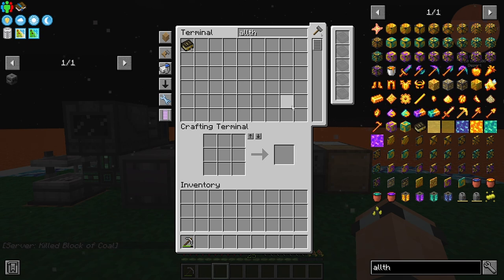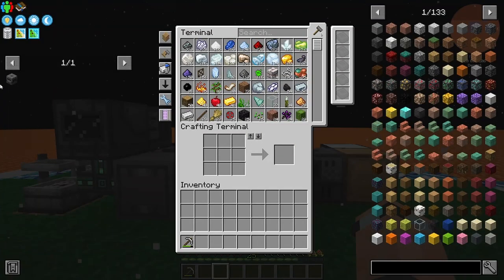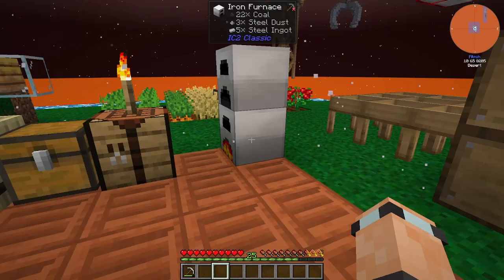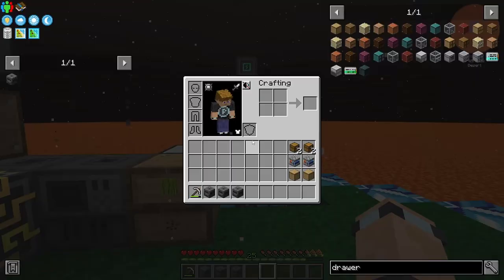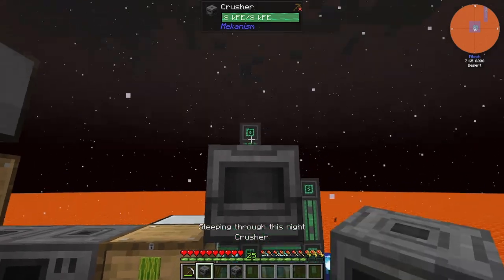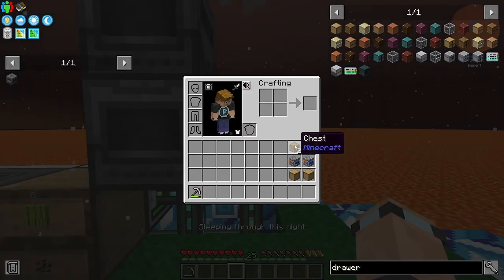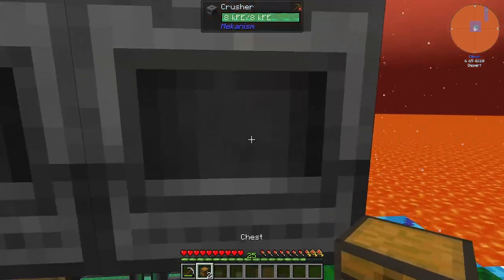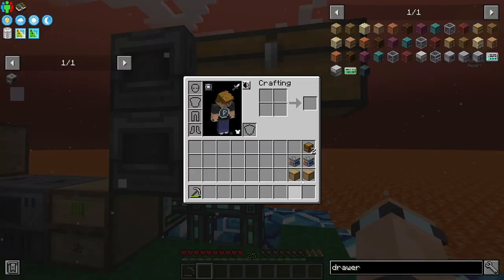I'm still going to go the UU matter way because IC2 is awesome. I need to get on with making this stuff. So two crushers and a single crusher - it's going to be a little weird because I forgot about that bit. These don't auto-input, do they? Never mind.